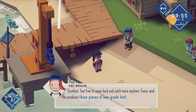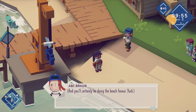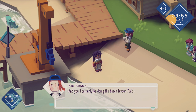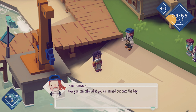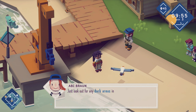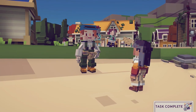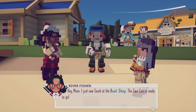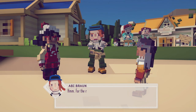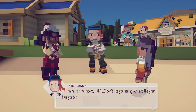Feel free to come back and catch more anytime. Every sand flea produces three pieces of low grade bait, and you'll certainly be doing the beach a favor. Now you can take what you've learned out onto the bay — just look out for dark areas in the water, cast your net and you're sure to find something. So we can actually do that whilst we're on our boat — that makes sense. The Two Cats is ready to go!